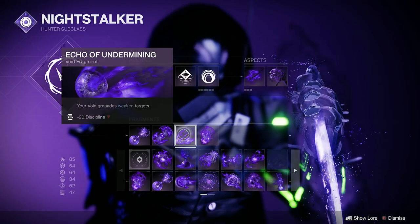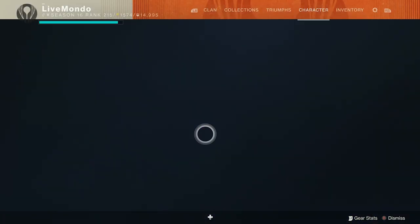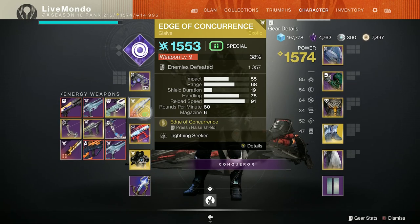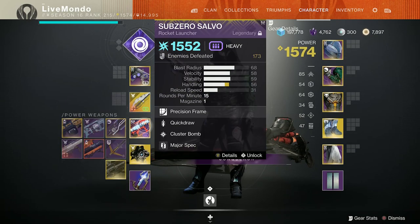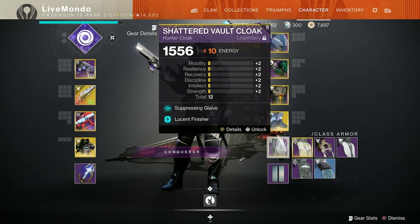I'm doing it on Nightstalker. You can see all my aspects and fragments here. I really want to talk about my choice of energy weapon. I'm using the Hungry Adept as my primary and I'm using Sub-Zero Salvo Rocket Launcher as my heavy, but I'm using the new Arc Glaive, the Edge of Concurrence.